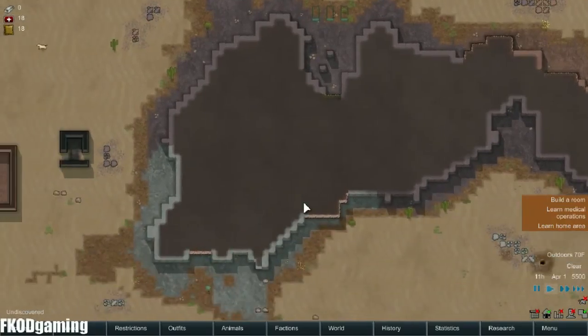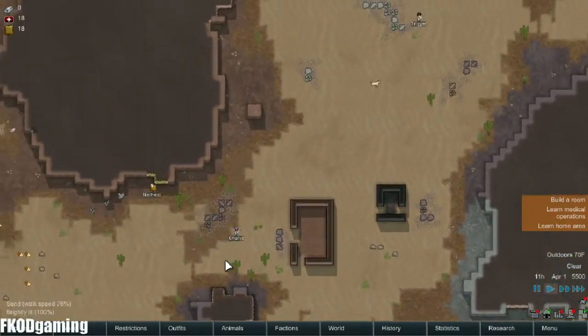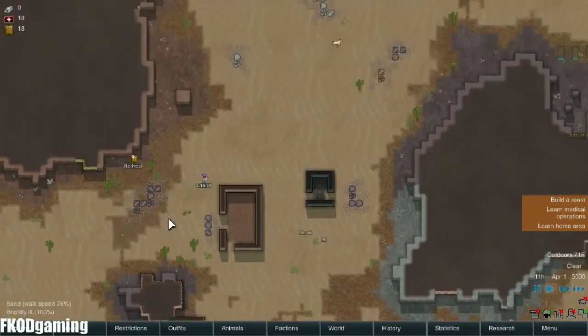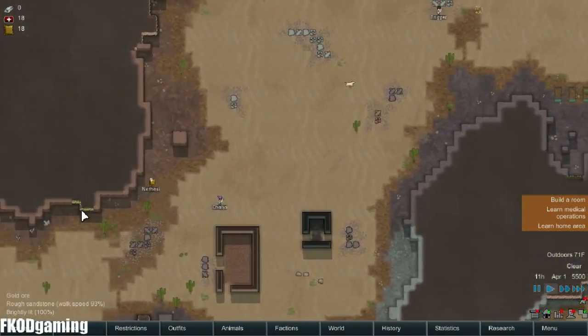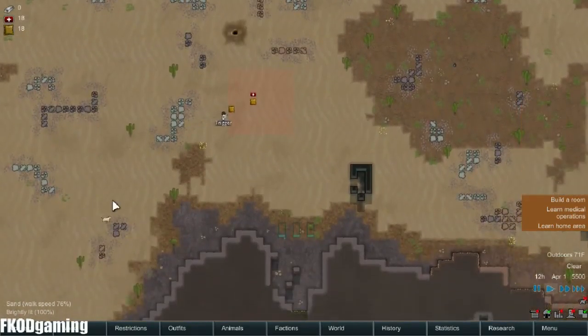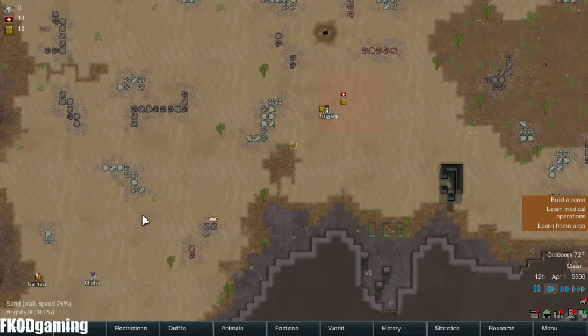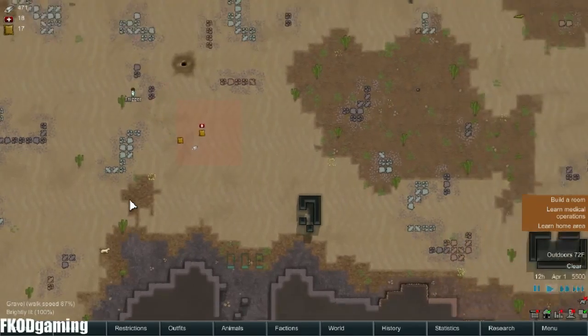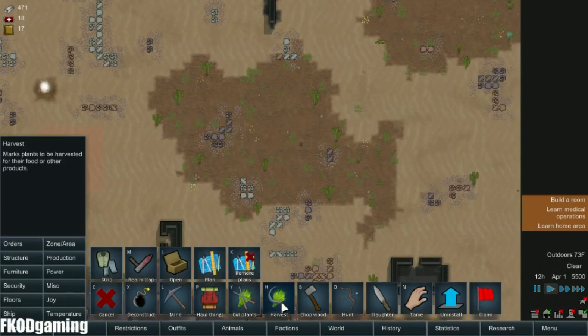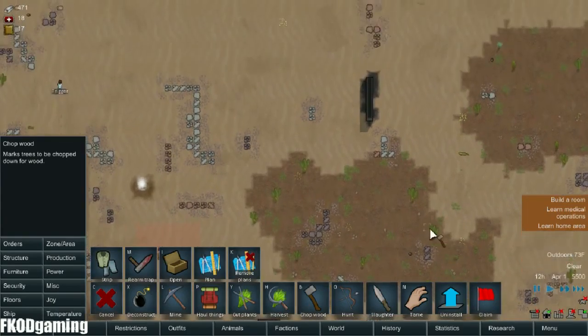Alright, so we do have some gold kicking around. This mod doesn't change the way that you get materials — I think it just changes what you make out of the materials, which is fine. Let's flag all of this wood to be chopped over here.